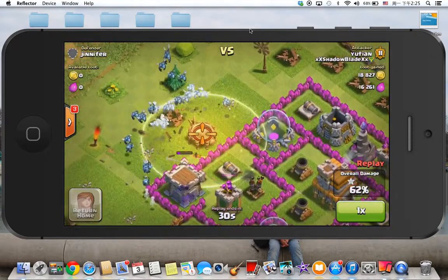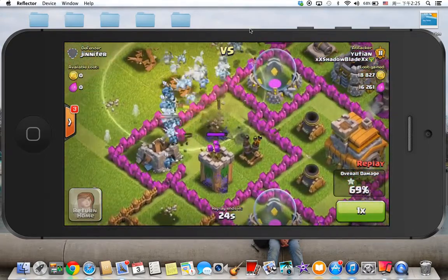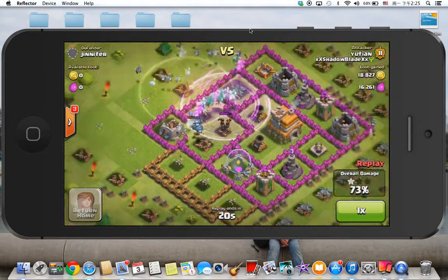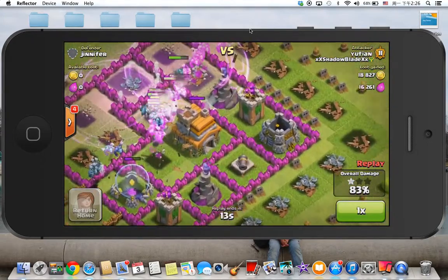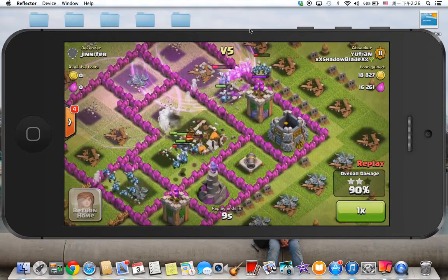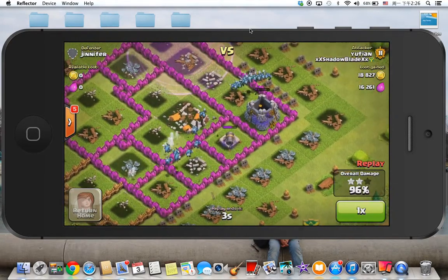So I put down the healing spell, but I didn't know that the minions would actually die in one hit by the air defense. So my minions were mad about it. They destroyed the air defense, but then they died out really quick because of the wizard tower. And they just destroyed that wizard tower and all the air defenses. There's only one cannon left that can do anything.